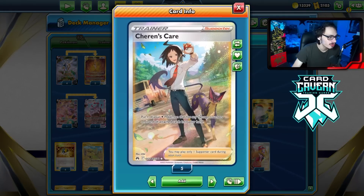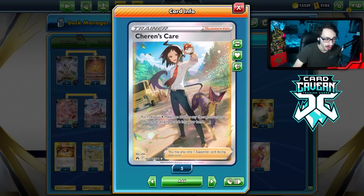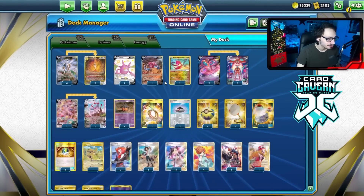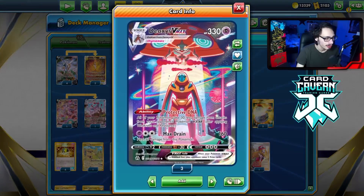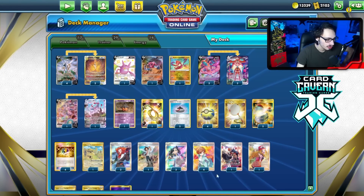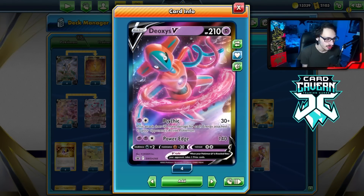I'm playing Charon's Care for some even more healing and bulk. Since we're making Arceus kind of bulky with the E-turn Deoxys combo, we can always Charon's Care and heal it. I'm playing a Drapion for the Mew matchup. That's really about it for the list. Being able to E-turn a couple Deoxys into play is nice. Of course, if we prize E-turn or there's a Path in play, we can always just use Deoxys V as a way to get Deoxys VMAX into play.